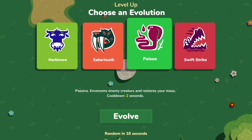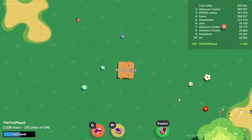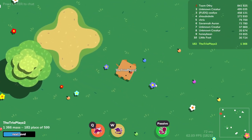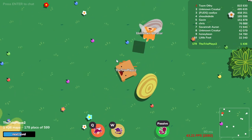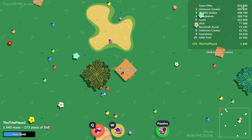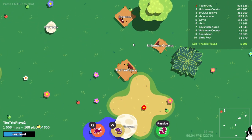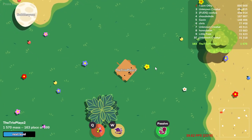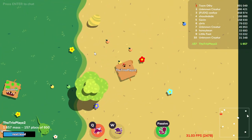Poison is an amazing thing. If you bite people even from the front, they'll get poisoned and you'll slowly be gaining health while they're losing it. See how I'm gaining health right there? That's because I poisoned them.